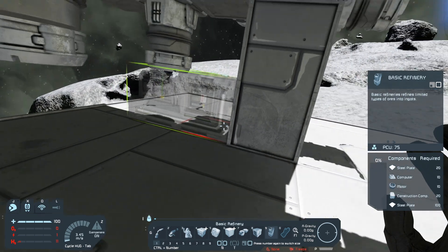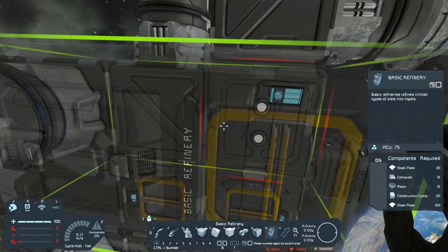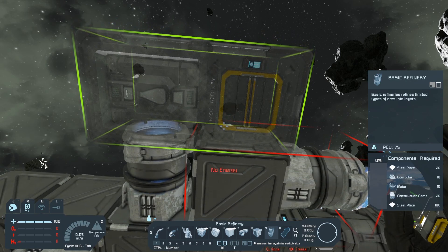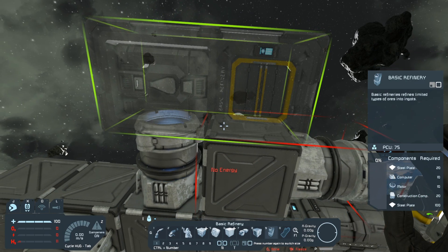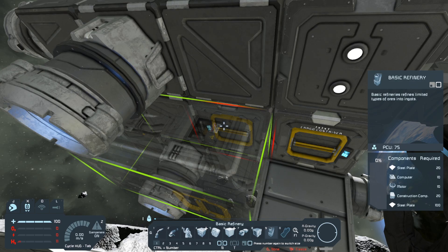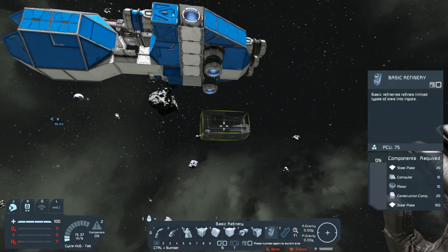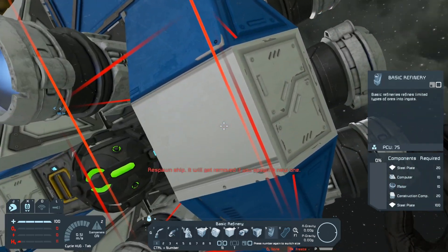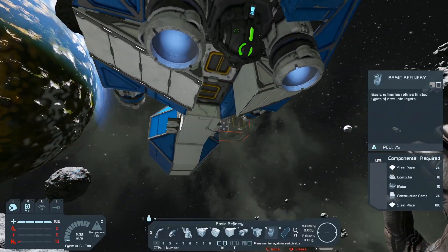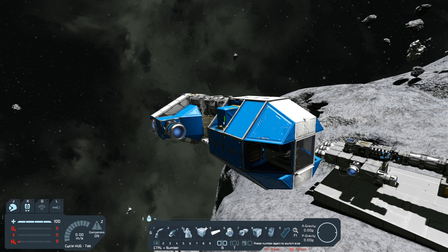Now what you want to do is make sure that you leave this access point open for anything else you might want to add. Make sure you turn the access point so that the side that does not have an access point is not covering up another access point. So we're going to put it right there. Then all I have to do is figure out where I'm going to put the gyroscope — I could just back it up one block right there. So now if I go ahead and put that stuff in, we have now upgraded the ship to be a tier 2 producer.